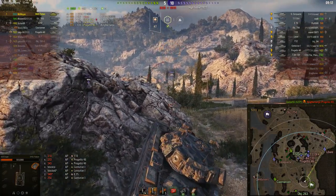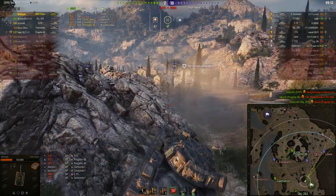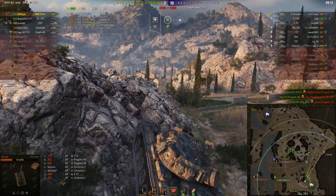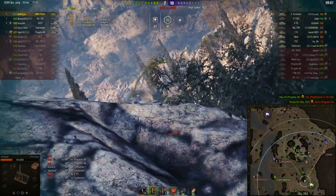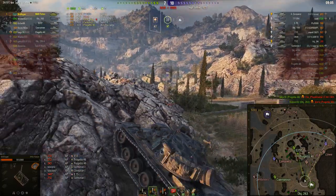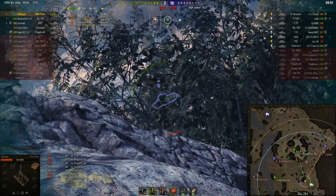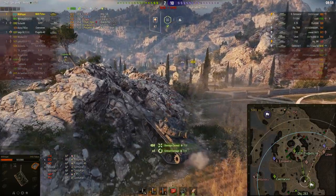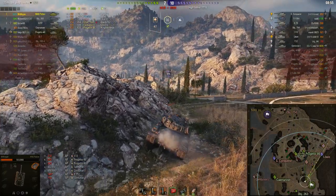The Progettos are the only ones that need three shots to get him. Even the T-44-100 can two-shot him, and the Centurion 1 will also need a couple more shots. He takes a shot into the cupola of the E4 and gets it. He's spotted by the Lowe — there's the Lowe. He's not looking at him, takes a shot, and unfortunately bounces off the Lowe. The Lowe returns fire and also misses — a miss-miss situation.